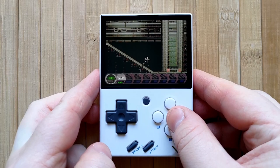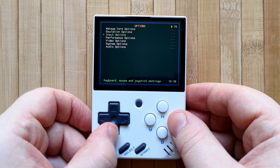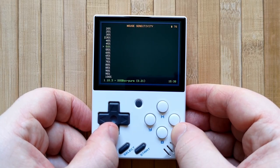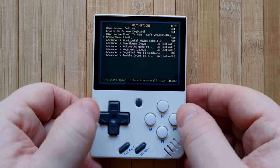If you find the mouse too sensitive, you can lower it by going into the RetroArch menu, then Options, then Input Options, and changing the mouse sensitivity in there. So now we've covered setting custom controls and emulating mouse input.